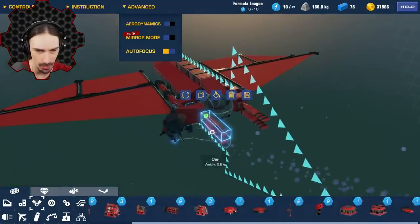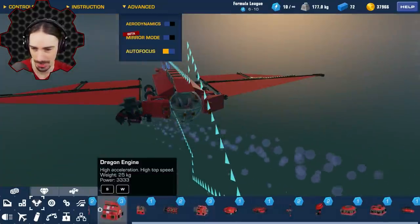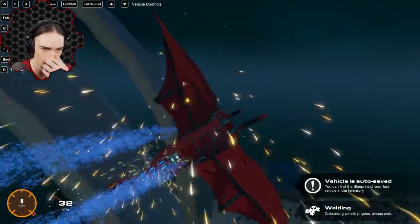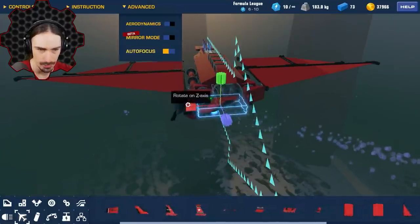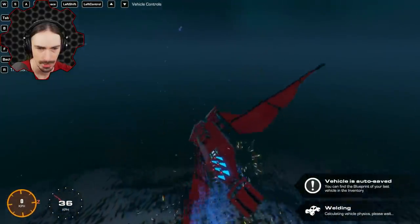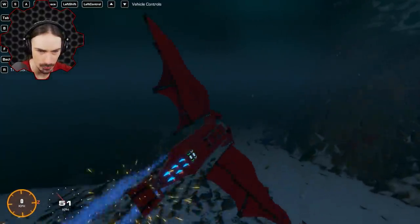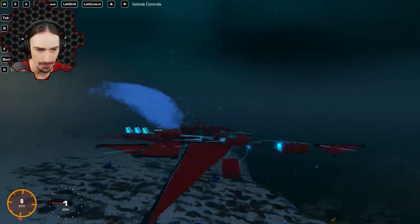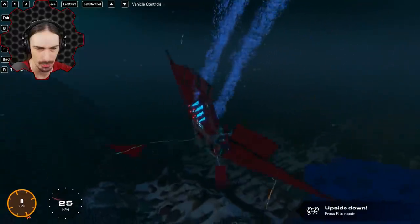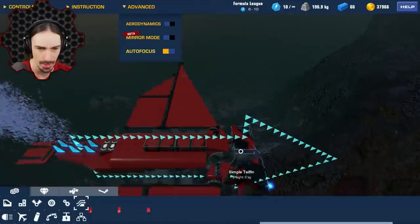I'm also realizing these oars don't work as rudders, so I'll use a fin instead - that's kind of working. But something really strange is happening: I've checked and double-checked, everything is symmetrical, but I constantly rotate in a circle, which is very strange. Even with nothing else active, why is it rotating in a circle when we're completely symmetrical?